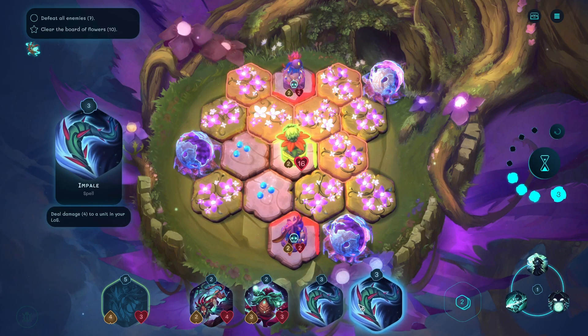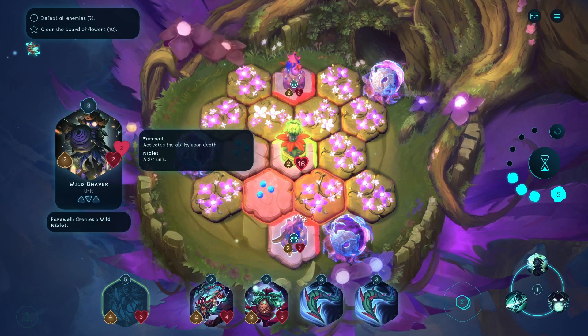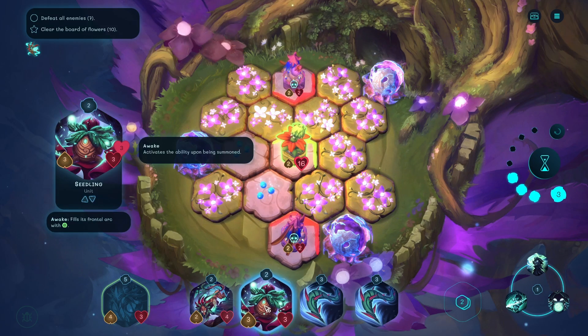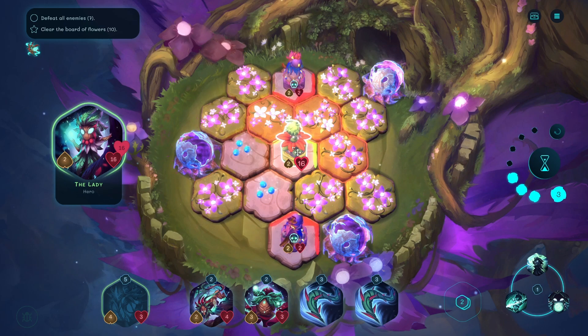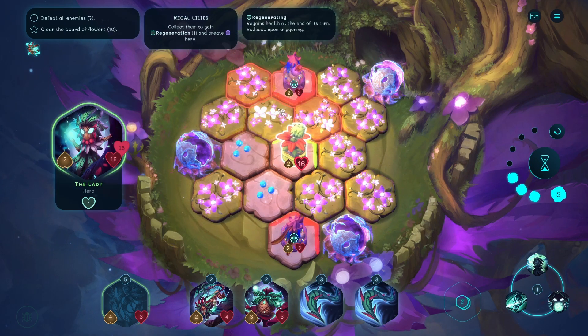There we go, we've got two massive stabs. Regal lilies - collecting to gain regeneration and create... But that makes create a bad thing. Why would we want to do that? I guess to get regeneration. If I go there and then put down a seedling, that would work.